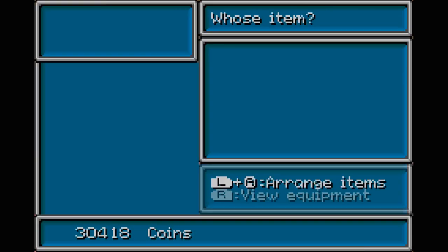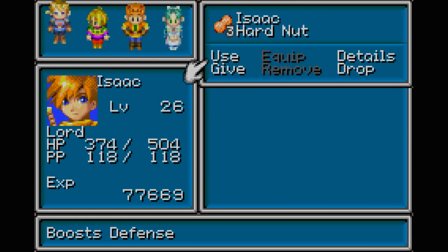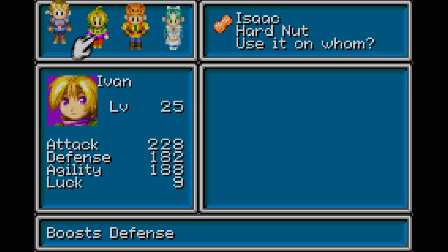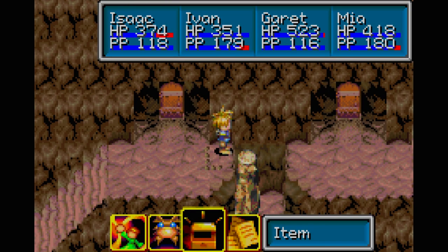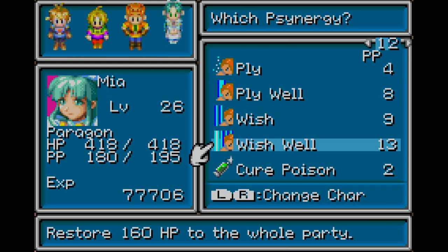Oh wait, what am I doing - I have these items here. I want to give these to Ivan, just give it to him, so I can clear some stuff. And then just heal the party.